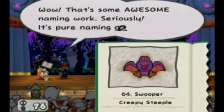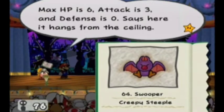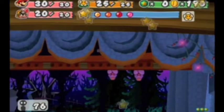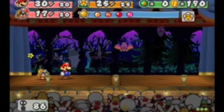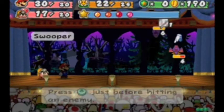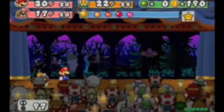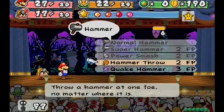That's a Swooper. I bet they called it that because of the way it swoops around. That's some awesome naming work — pure naming genius. Max HP is 6, attack is 3, and defense is 0. It says here it hangs from the ceiling. If you can just damage it, it ought to drop off the ceiling and then you can whack it. I just tap A like crazy and it works after a while.